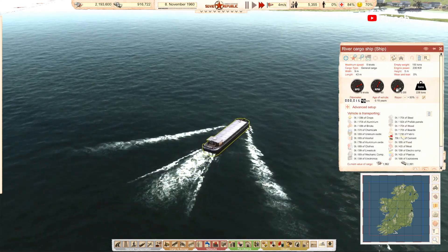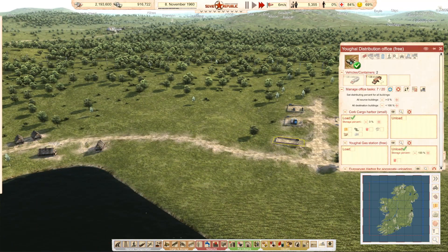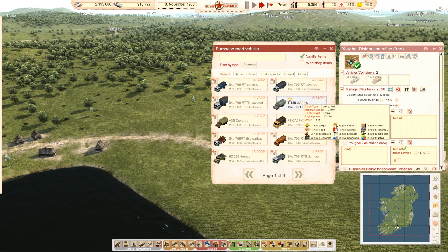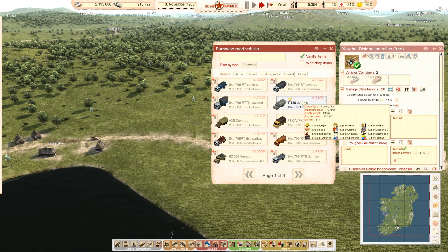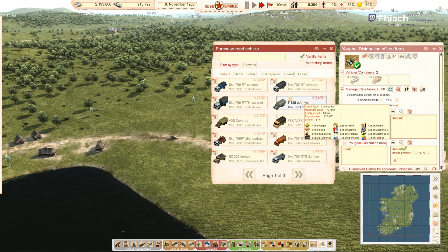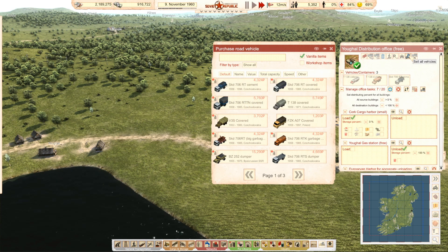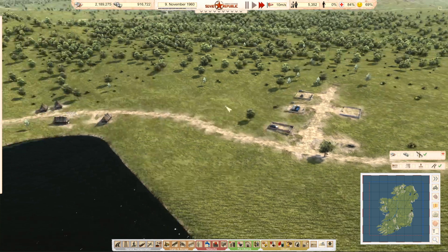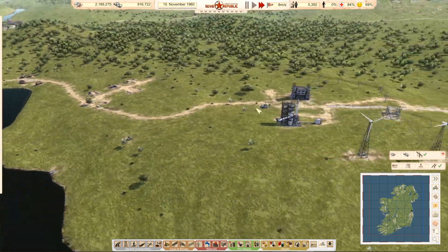Okay, you're bringing in the cement. I'm going to need something to transport said cement. I should have got him to get chemicals as well. Of course I have to buy a specific vehicle for cement — what kind of game did I think this was?